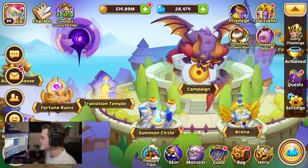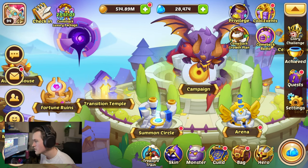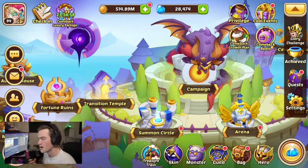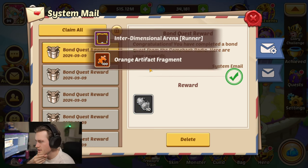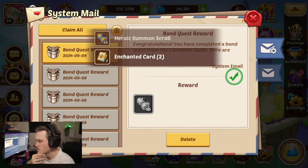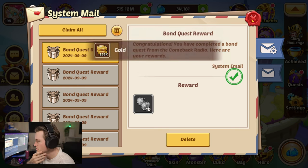Since it's been a while since we played on this account, we've gotten some rewards and some comeback stuff, so we're going to go through all of that. We're going to build Holmes Young to E1, then go through everything we can and see how far we can continue this series. First of all, we have a bunch of bond quest rewards, so let's just claim everything — borders, artifacts, stars, shards, random artifacts, guild coins.